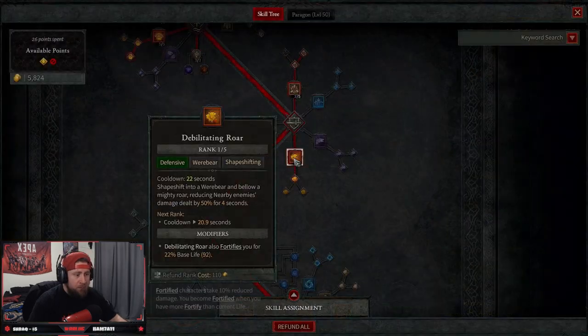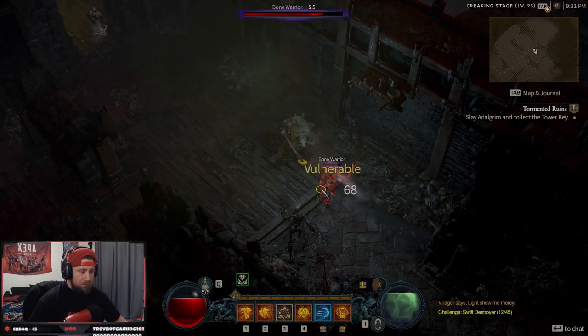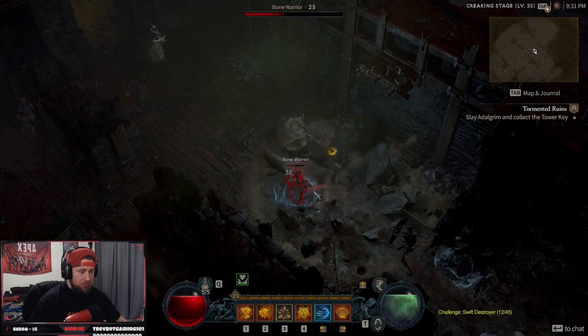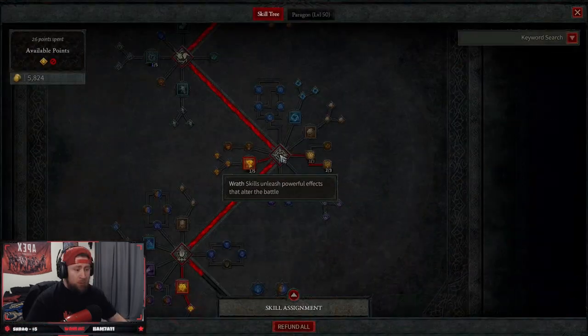Then we have Debilitating Roar, which shapeshifts us into a bear reducing all damage from nearby enemies by 50% for four seconds. The Enhanced version fortifies us again.